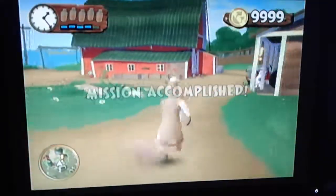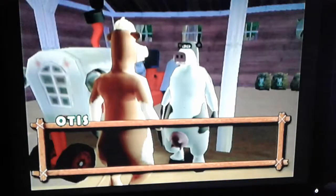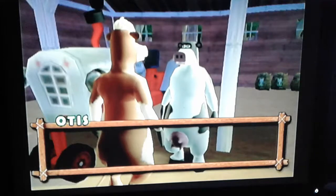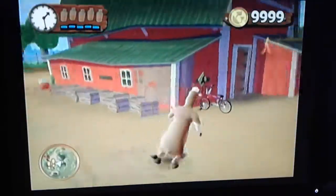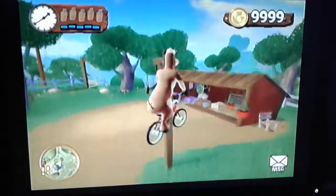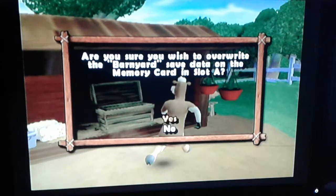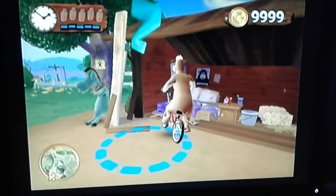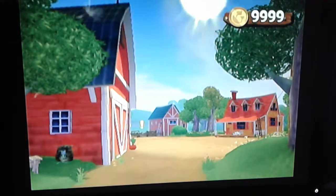From there you go back to Otis. He's going to give you the bike key, and that is the second to last part of this guide, so we're almost done. Hop on the bike, stop here, and you might as well save while you're here. Then you don't want to ride the bike — you want to take a nap here real quick so that it becomes night time.